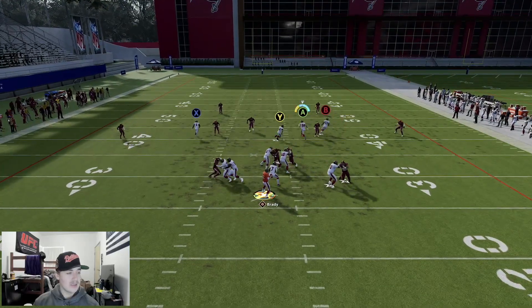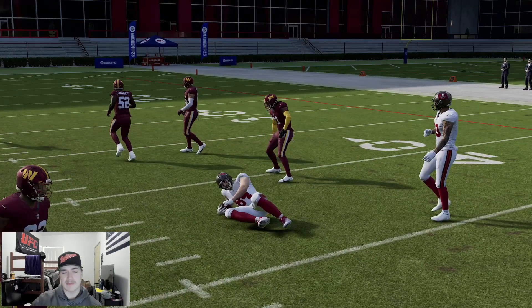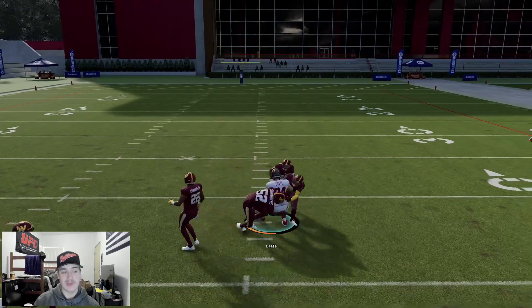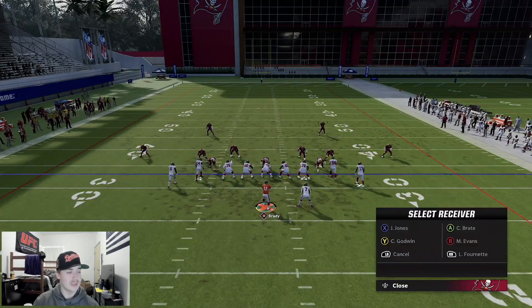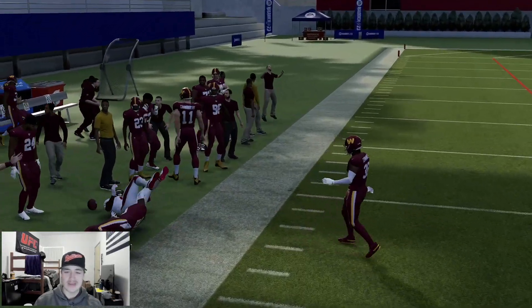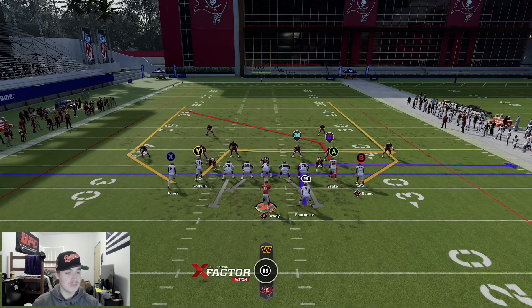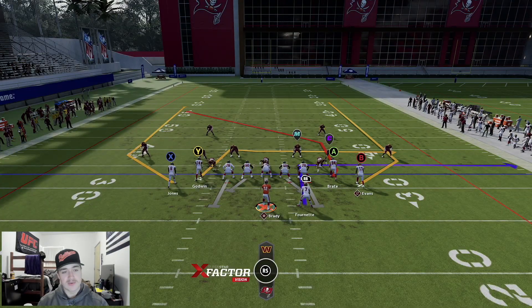Godwin should be your first read if you see him open - just throw it, it's a five, six, seven yard pass every time. Timing wise, right as he starts going into that fast gear is when you want to throw it. Brate - always high ball that route, it should be money even with a vertical hook. Julio Jones on the corner is a little bit more clear cut and faster if you're facing pressure, compared to that first post-corner. That is setup number two.